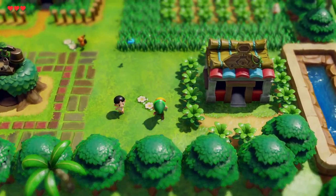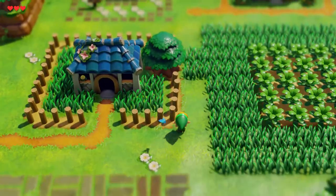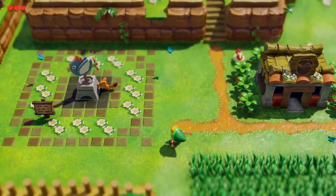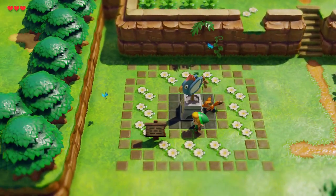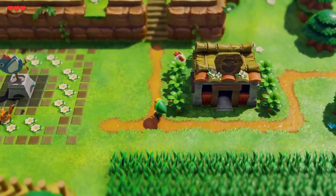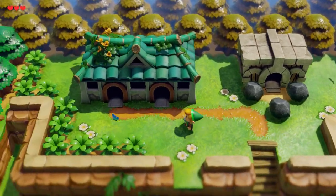It looks like we're going to be able to get here at some point later. Look at this little fox! Hello foxy. Little butterflies. It's got this sort of soft focus feel, but at the same time looking very HD. I guess we'll just explore the town a little bit.